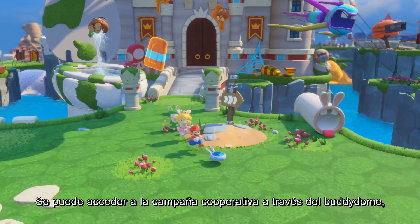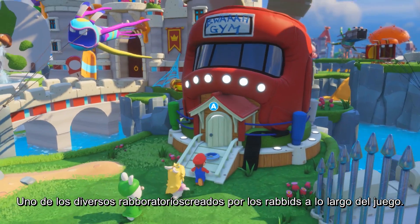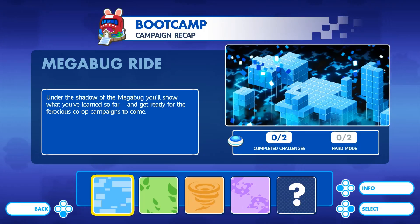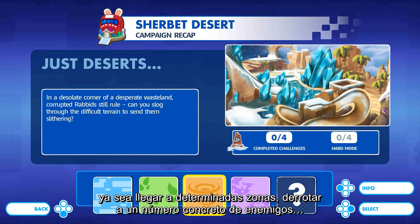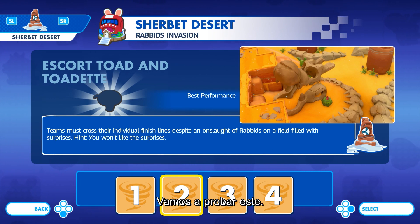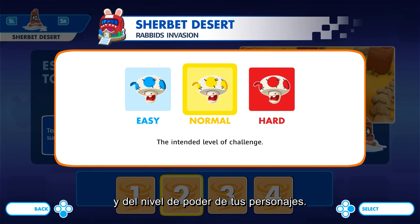The co-op campaign can be accessed through the Buddy Dome in Peach's Castle, one of the several Rabbid-latteries created by the Rabbids throughout the game. We wanted to challenge the player in a series of battles. Each of these co-op challenges have different objectives, whether you have to reach areas, defeat a specific number of enemies, or escort Toad and Toadette. Of course, there are different levels of difficulty depending on your progression in the game and the power level of your characters.